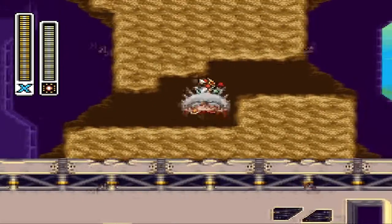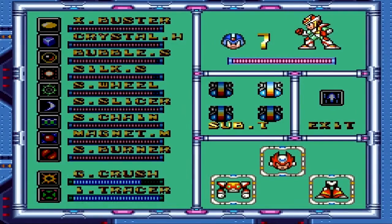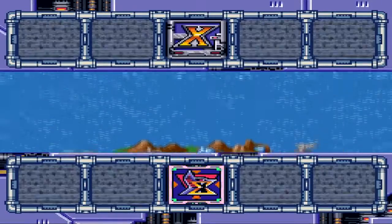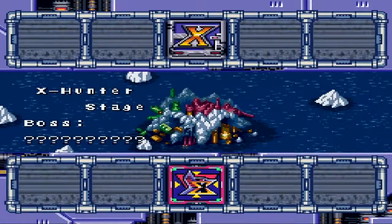I think Bubble Crab has a spot for both weapon energy and life energy. But since we don't have any kind of weapon tank, that's kind of useless. Alright, so now we're all stocked up, we've got full sub-tanks, it's time for the final battle.